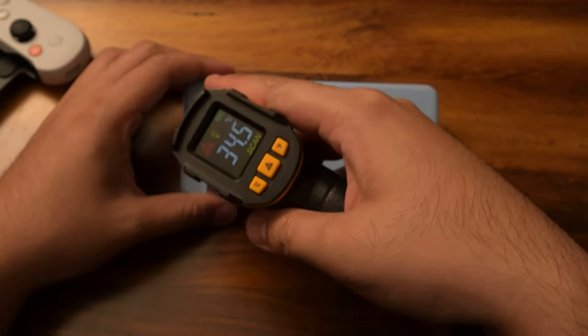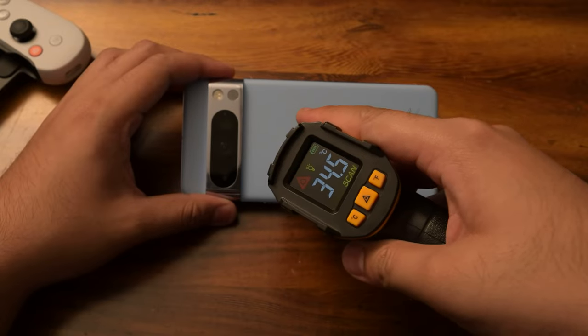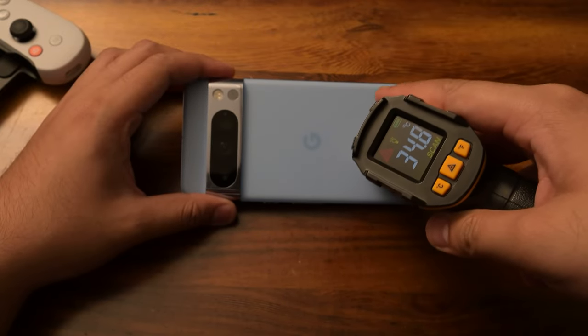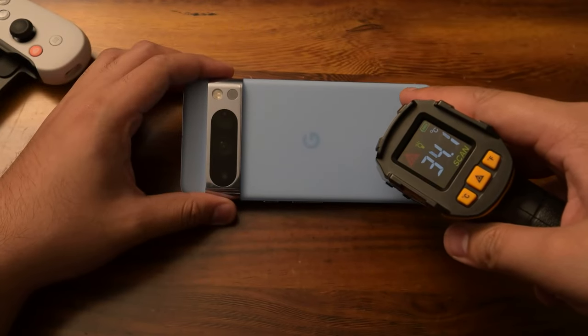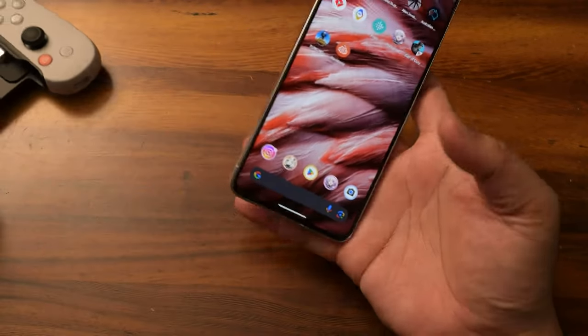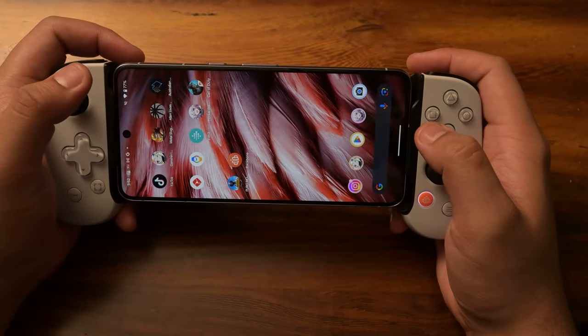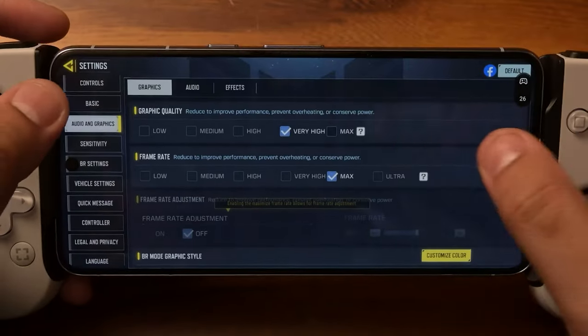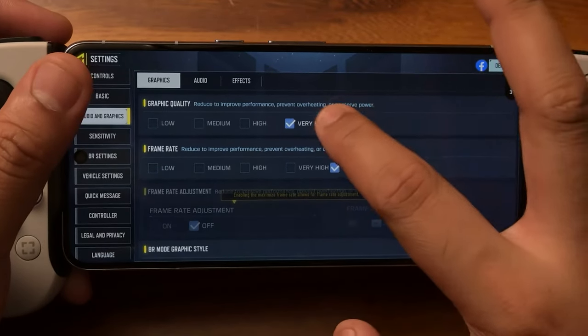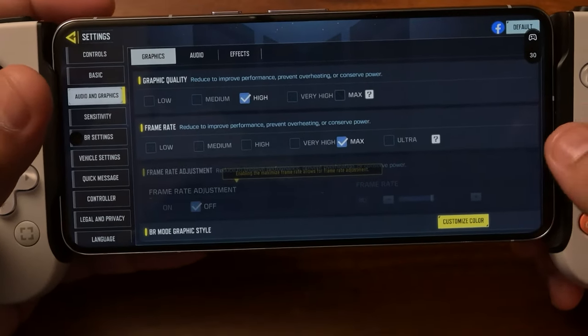With that, let's hook up the backbone. We're currently at 77%. Put the graphics to max — I can only go high and max, so that doesn't fully agree. Set everything to max for BR. Everything is set.